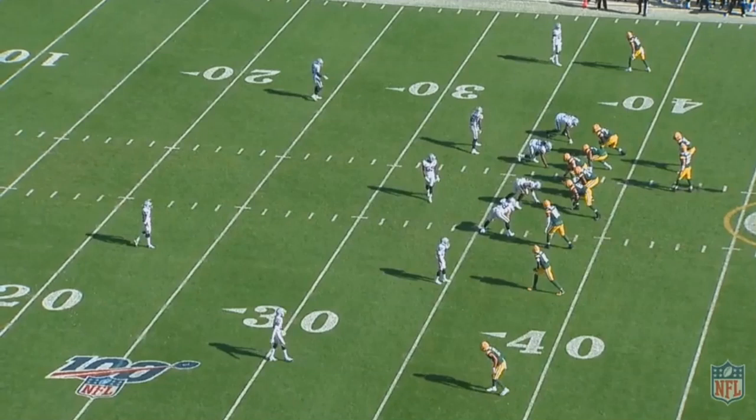They're looking to stretch the defense horizontally and running four verticals. This guy here is going to run straight down the field. Jimmy Graham in the slot is going to angle across the field - it's four verts but he's angling. Then Kumerow on the outside - and this is who the ball is going to end up going to. Spoiler alert: this is going to be a touchdown to Jake Kumerow. But he is running vertical here.